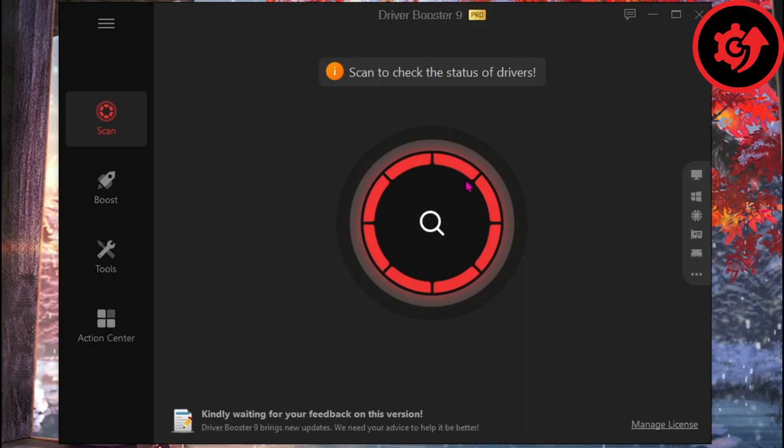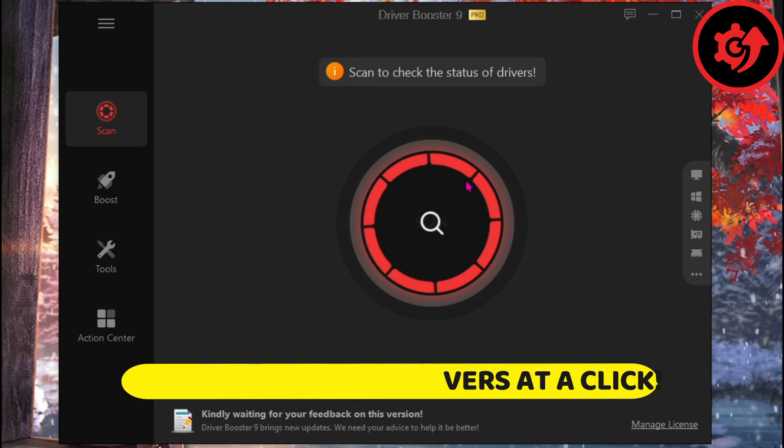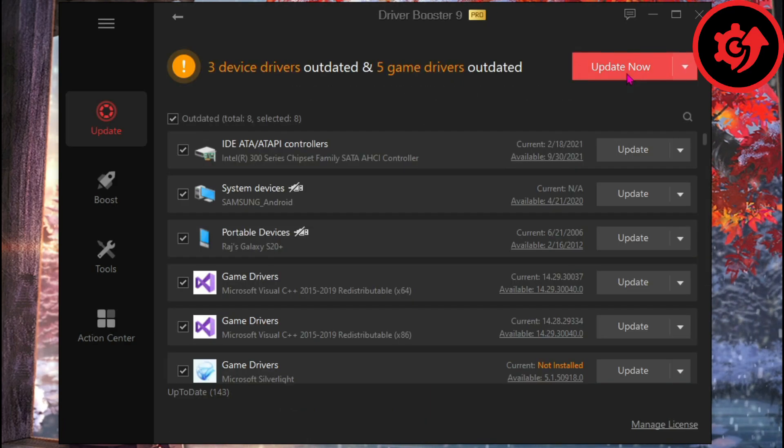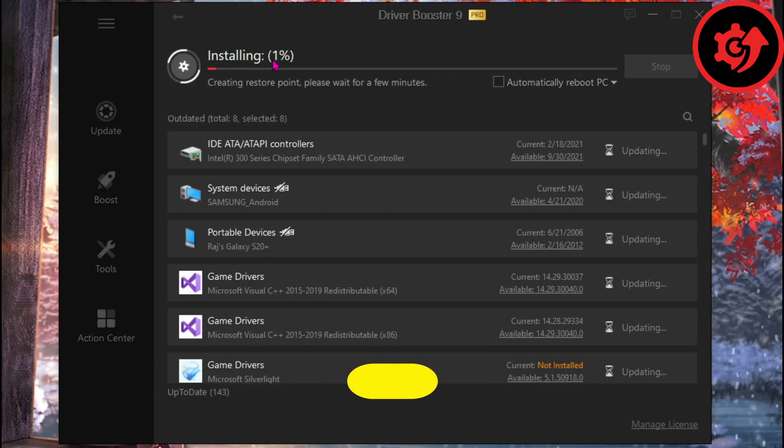Driver Booster 9 offers you the ability to scan all outdated drivers in a single click. Just open up the app, hit scan and you are ready to go. You can also update all your drivers in a single click. Pretty impressive — Driver Booster 9 has tons of other features which are even more impressive.